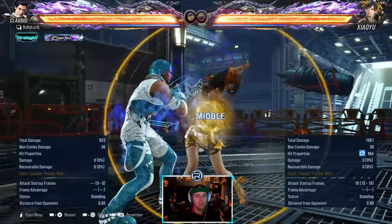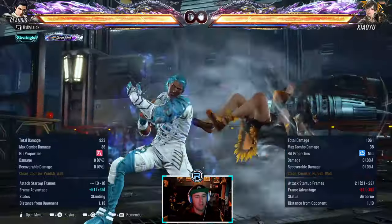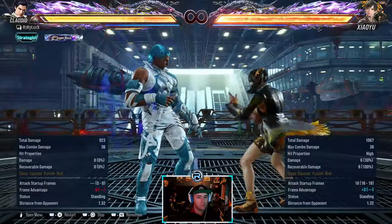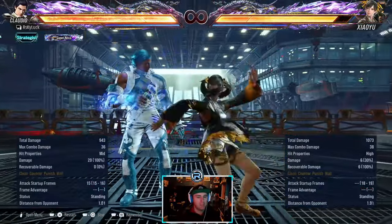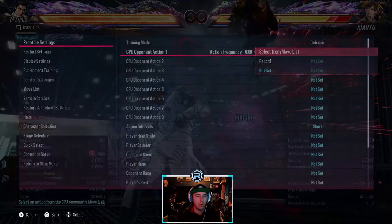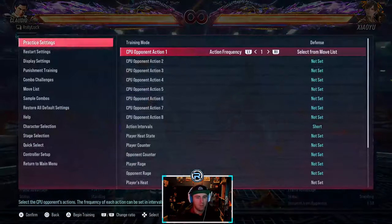This is also a safe low - she can parry after this, so you want to low parry. Plus three and it is a high - you probably want to hop kick this rather than try to watch something. If you accidentally duck it - covered that already. There's no way you're reacting to that anyway.